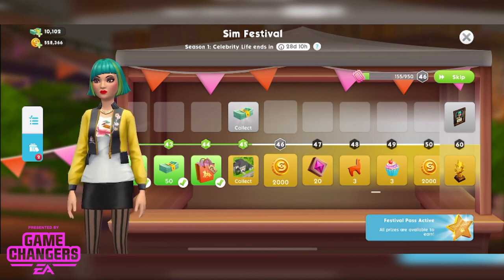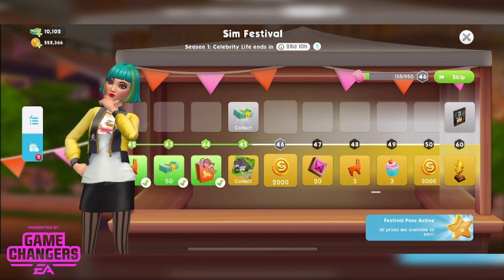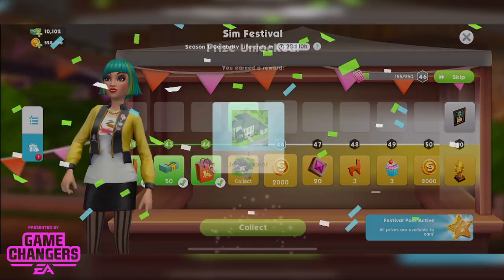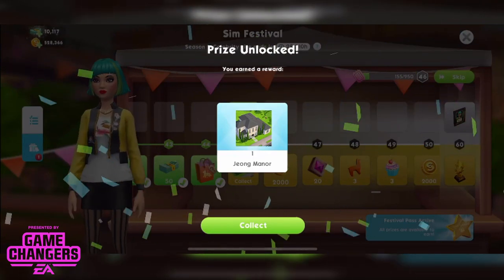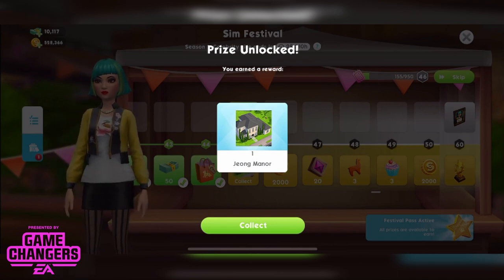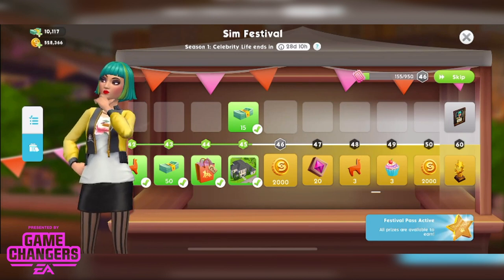This is Vanessa Young's Manor. It comes with the paid festival prize track — I'm currently on tier 45, where you can collect Sim Cash from the free track and Mana from the paid track. If you get past this point and decide you want it, you can still pay and unlock everything from the previous tiers. We'll collect that now, and it's in my house templates section.